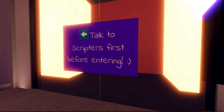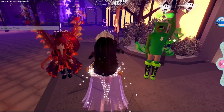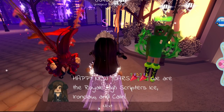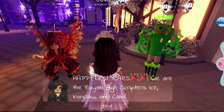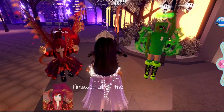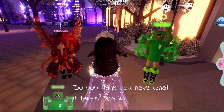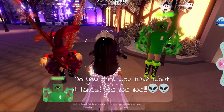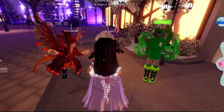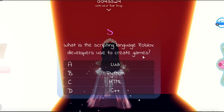It says 'talk to a scripter first before entering,' so let's click on them and read their dialogue before we jump in. It says: 'Happy New Year! We are the Royal High scripters — Ice, Ironclaw, and Calen. We have a little scripting challenge for you. Answer all these questions correctly and win a special prize. Do you think you have what it takes?' Of course we do! Let's walk straight up to the door and start the quiz.